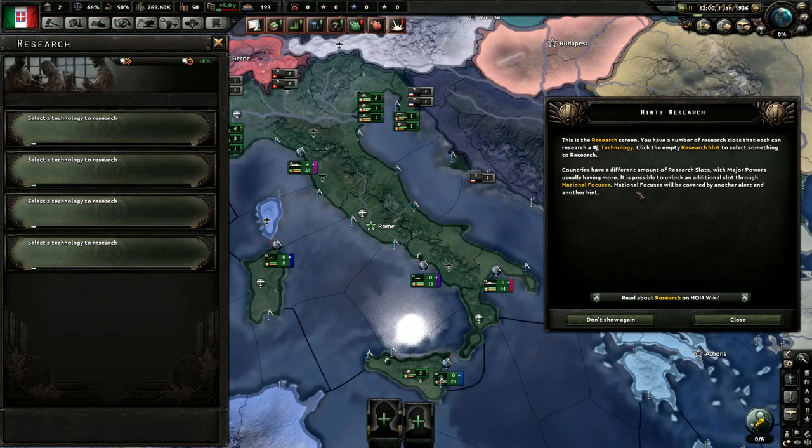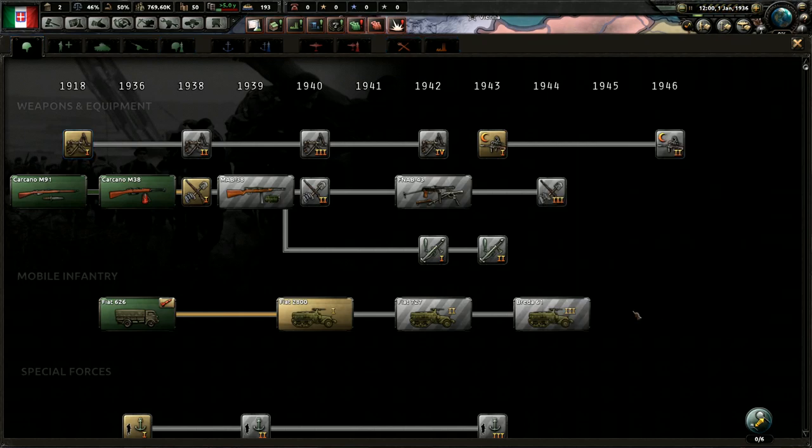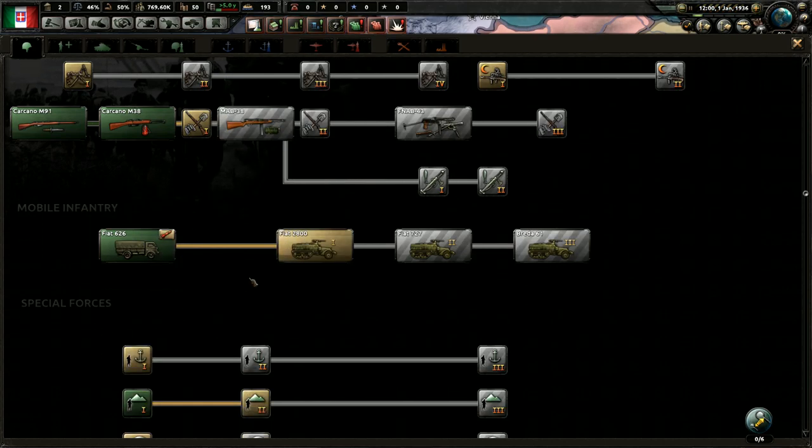It's also possible to unlock an additional slot through national focuses — so that's where national focuses come into it. We get 10 clicks to research within 30 days, and you can choose a new one to research without loss of research time. So let's click on 'select research now' and close this off. We've got a timeline along the top from 1918 to 1946, and different tabs — weapons and then mobile infantry and special forces.